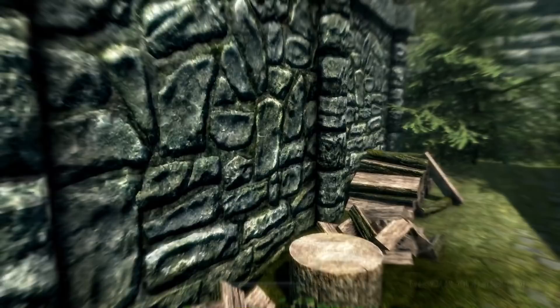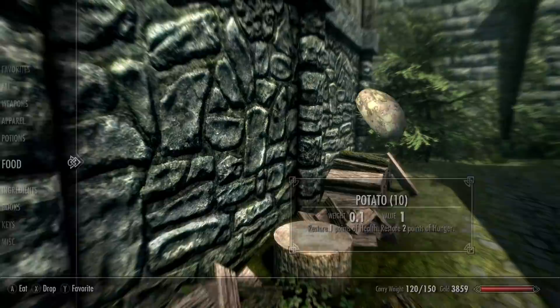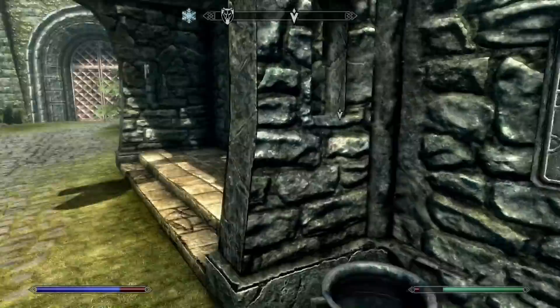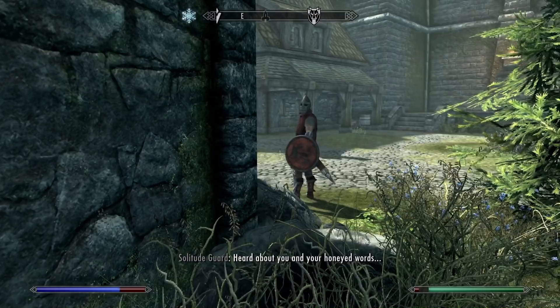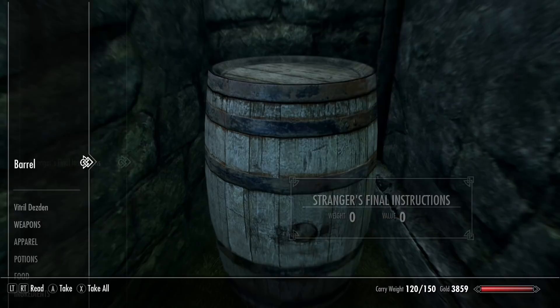This is the Winking Skeever — you really feel that stamina drain if you're not full. Let's eat that and some veggie soup. We'll eat all these potatoes and keep ten — I'll make the stuff in batches of ten pretty much. We're still not fully satisfied on hunger. Where is this barrel? Oh, because I have the thing of Dibella — I'm not going to take offense to that. Perfect little hidden barrel — I wonder if this was here before the Anniversary Edition stuff.